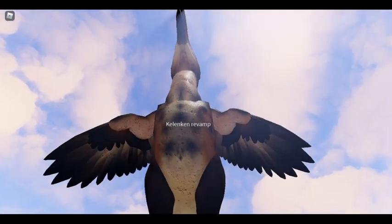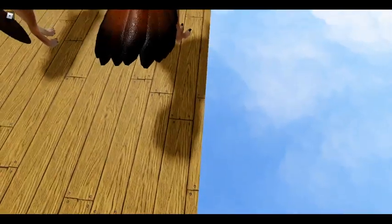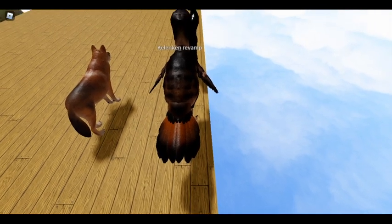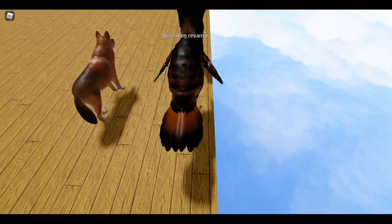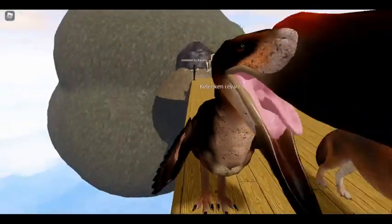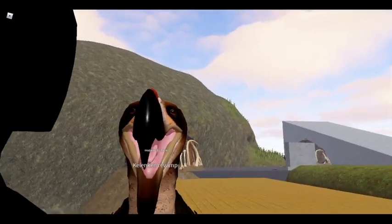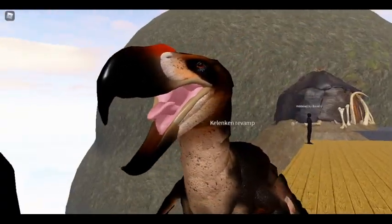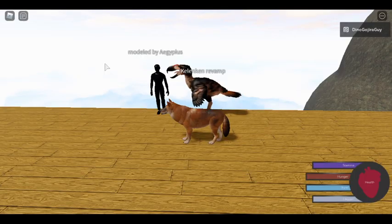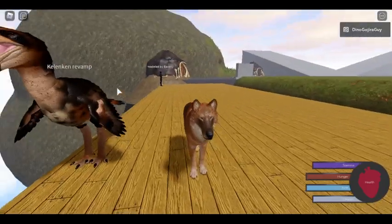Here you can see the underside detailing. Here's the caudal feathering — dorsal would be the back. Here's the face, and a nice sharp beak there. This coloration is obviously a lot better than the current blue model, and it's also a lot more accurate, because we are trying to be accurate with our animals now.